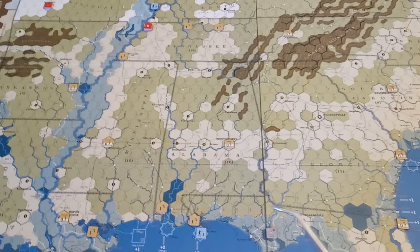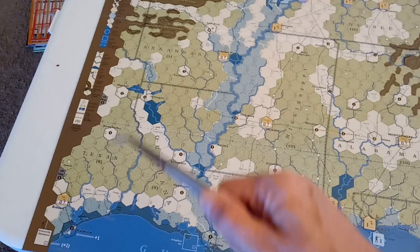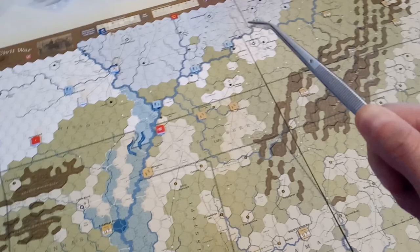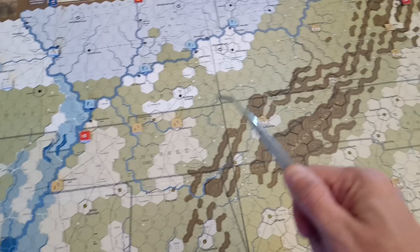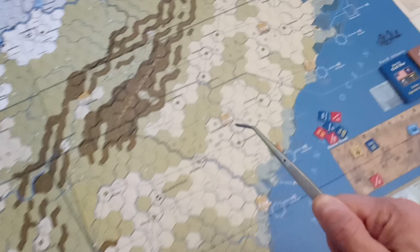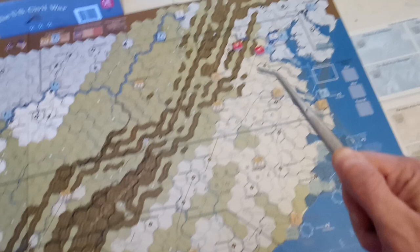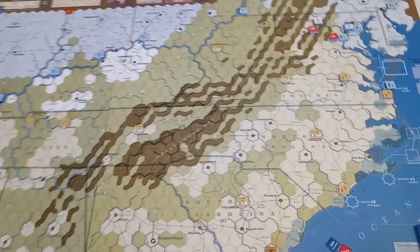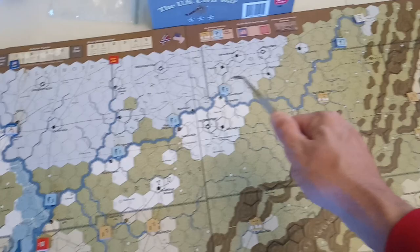We have Texas right here, just a partial bit of it with two off-map hexes. We have Louisiana, Arkansas, Missouri, Illinois, Indiana, and Ohio up there at the top. We have Kentucky, Tennessee, Mississippi, Alabama, Georgia, Florida, South Carolina, North Carolina, Virginia, and Maryland. A little bit of Pennsylvania in the upper right corner, and then we have West Virginia. The Union states are going to be comprised of Maryland, Pennsylvania, Ohio, Indiana, and Illinois — those are the main Union-controlled states.